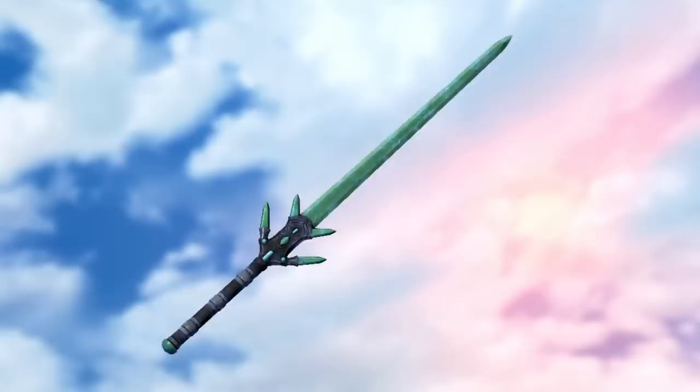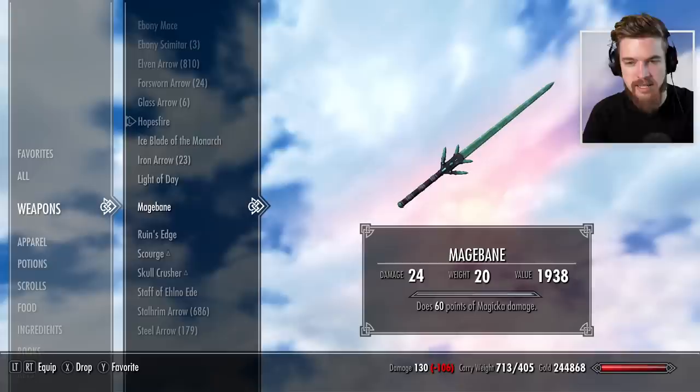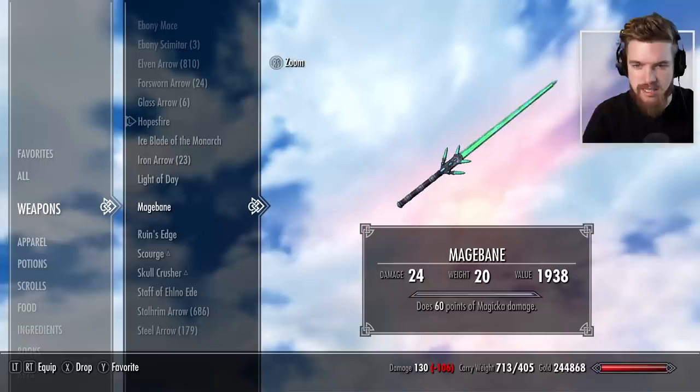Then we have Mage Bane — this is a beautiful glass sword, the traditional glass sword from Morrowind, very nostalgic indeed. There's 60 points of magical damage to the enemy. Two hits from this pretty much stops most enemies from using magical base attacks. However, usually if you're hitting an enemy with a two-handed glass sword, they're going to be dead before the magic ability takes effect.